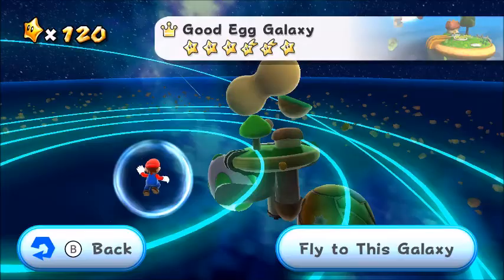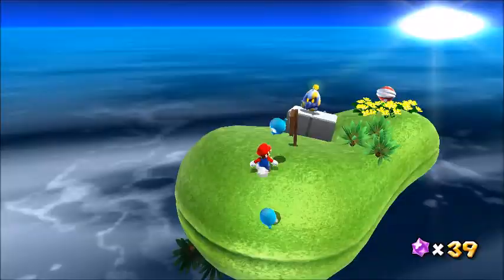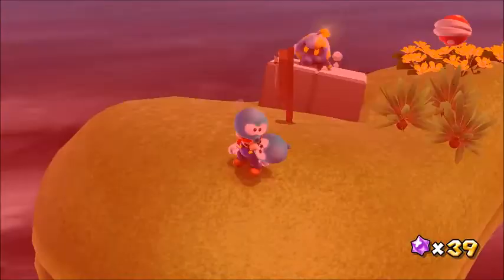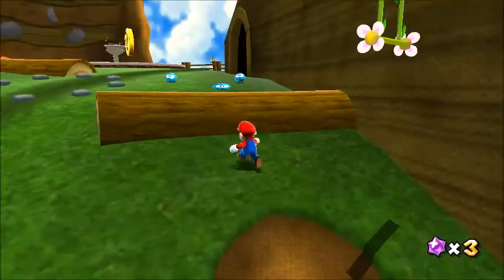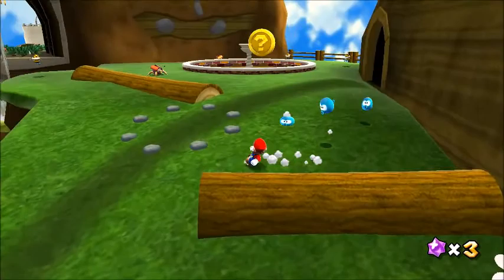Slurples are weird and scary enemies, located in Good Egg, Honey Hive, Gusty Garden, and Sea Slide Galaxy. They hop towards you, latch onto your head, slowing down your movement, and will drain the life out of you. Pretty dark. Luckily a spin punch can easily be used on them.